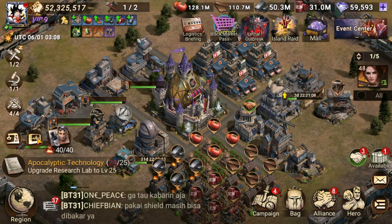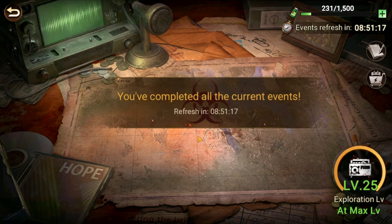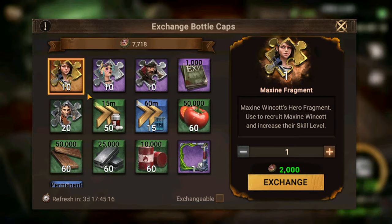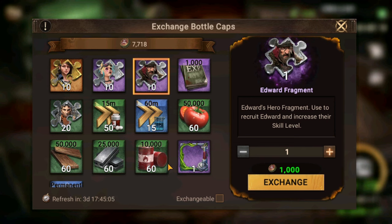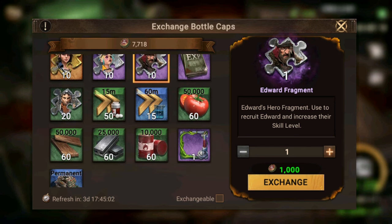The next step is the radar station. Make sure you always finish all the events here — it gives you extra resources, speed-ups, fragments, badges, and Charlie's fragments. In the radar station shop, you can also buy legendary fragments, Maxine's fragment, hero fragments, speed-ups, and resources. You must do your radar station every day.